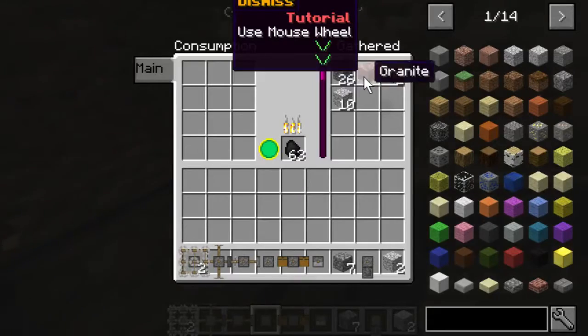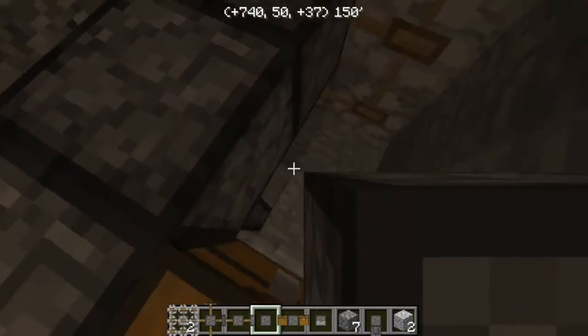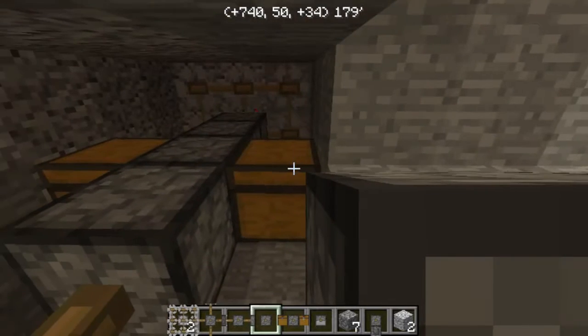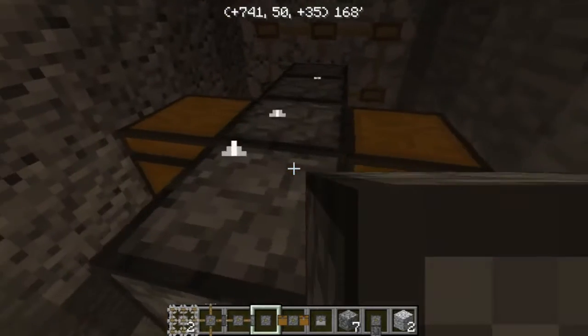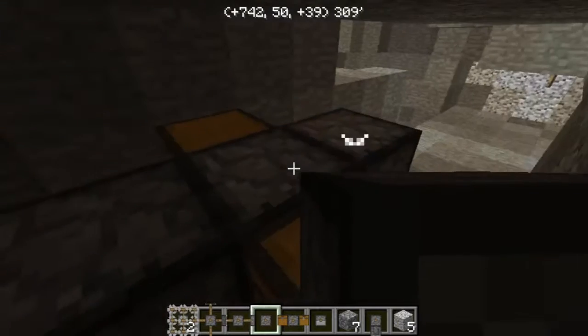Now you can see here's all the stuff it's gathering — there's some diorite, granite, and a couple of iron ore. Not bad.